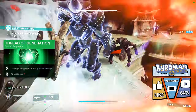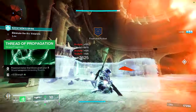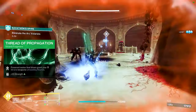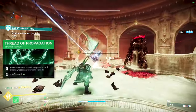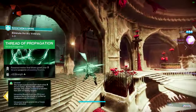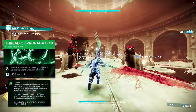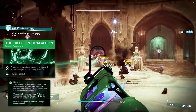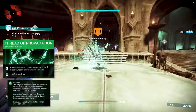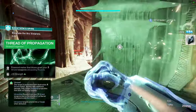Thread of Propagation: powered melee final blows grant your Strand weapons Unraveling Rounds. The main weapon we're using is a Strand weapon, so we want those Unraveling Rounds. The target is permeated with destructive Strand matter — as they take additional damage they create unraveling projectiles that seek out nearby targets, and unravel targets unwind to a Tangle when defeated. Importantly, it also adds the Barrier champion stun for this setup. If you're going against a Barrier, get a quick add kill with your melee, grab Unraveling Rounds, then stun the Barrier.